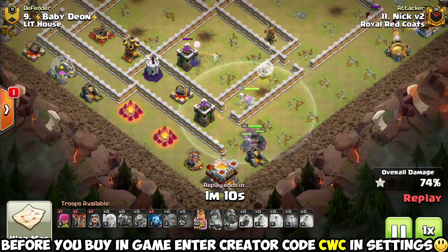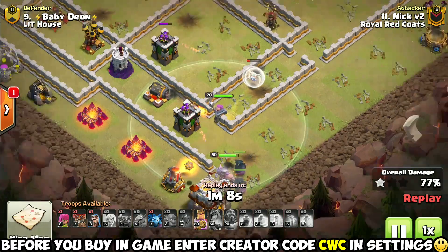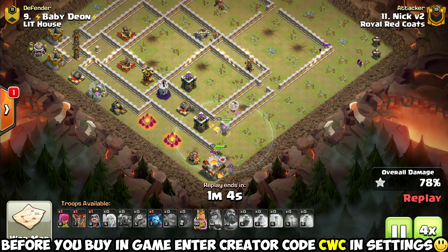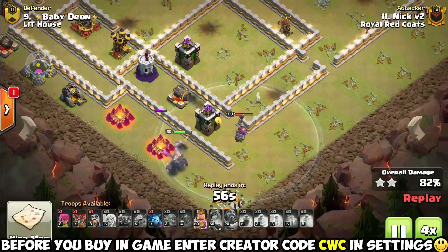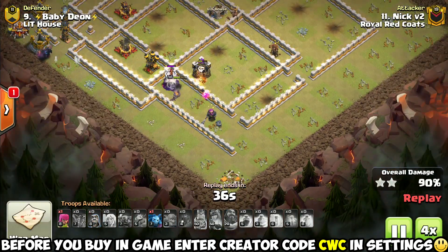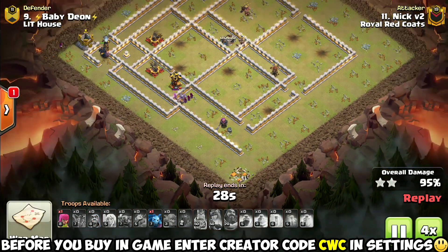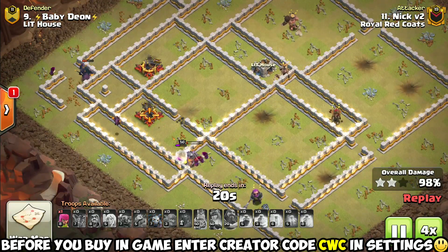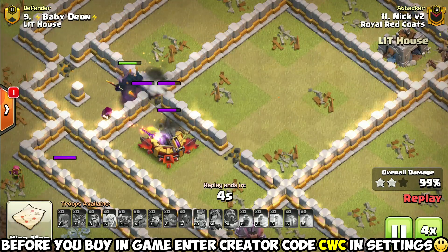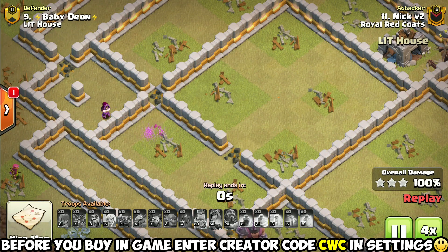We've got a couple of PEKKAs and a King down here, with Healers swapped to the Grand Warden. There's just nothing really left in this base that's going to be able to chew through those three tanks left on the field. While those are tanking, we've got a few Loons and Wizards sneaking in to grab a couple more defenses. It is the power of those PEKKAs finishing out the triple — those PEKKAs are monsters and they refuse to die.